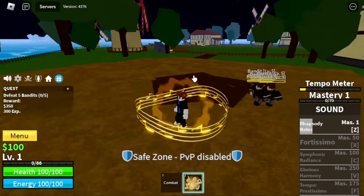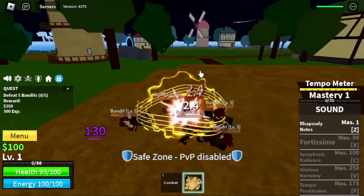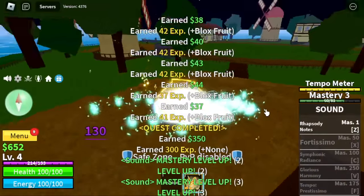Also, your allies will also increase their speed. I'm not sure of the other buffs. But for the first skill, Rhapsody Notes — this one's really good because there is little to no knockback.